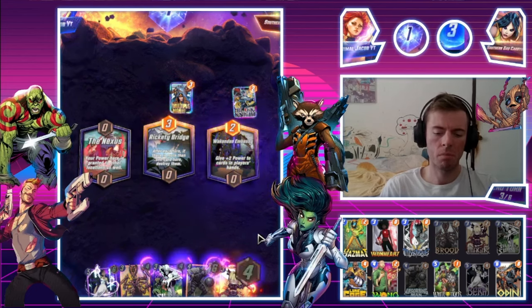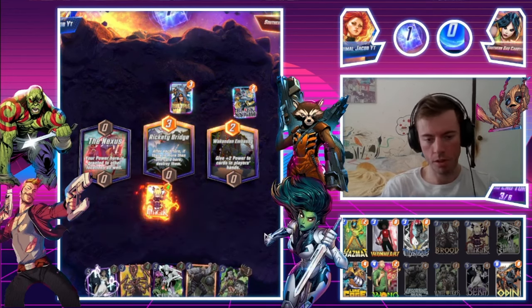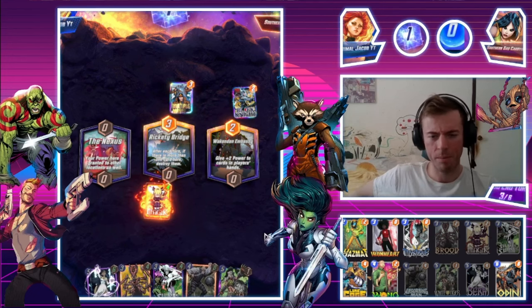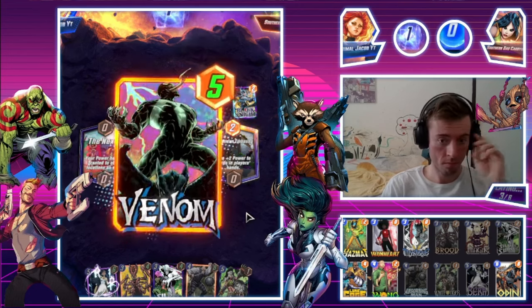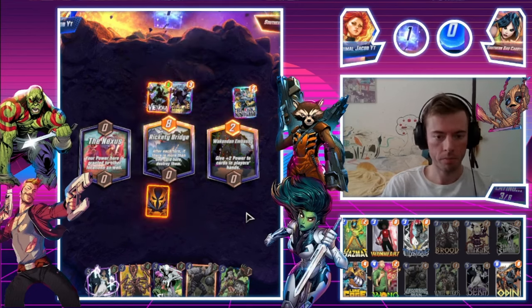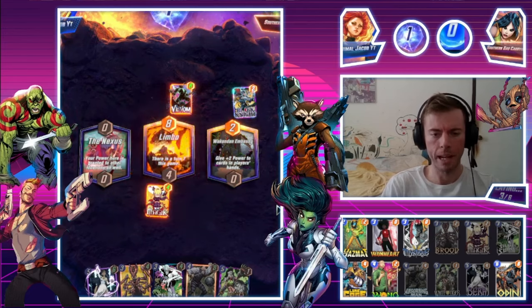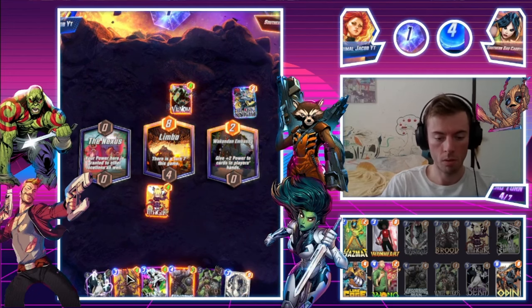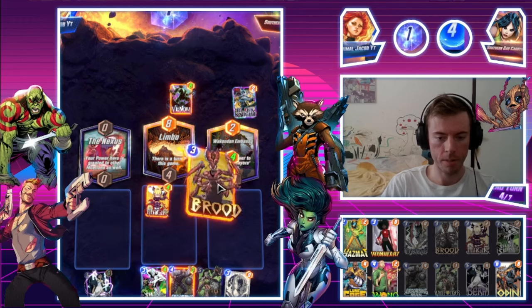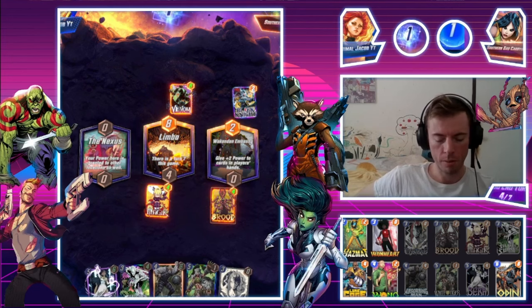I'm going to play Magic in the middle because if they try and destroy anything and play Phoenix Force in a Black Knight discard deck — seems very strange to me. There's the Venom — that's a very weird play. Maybe they're trying to buff up their null. I think what we'll go for here is Brood on the right, then Absorbing Man on the left, and then we can still be in this with a good chance.